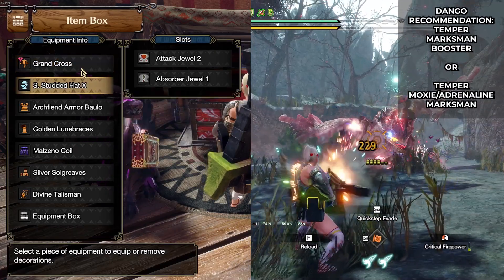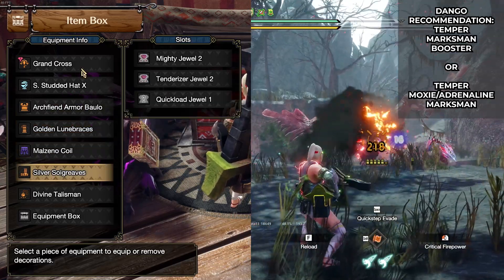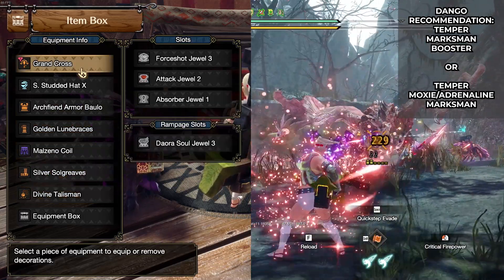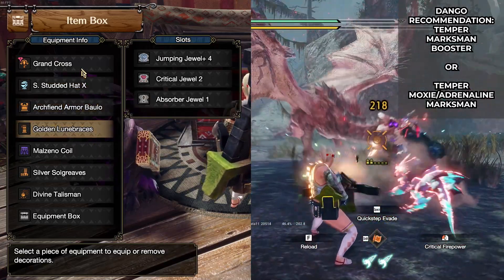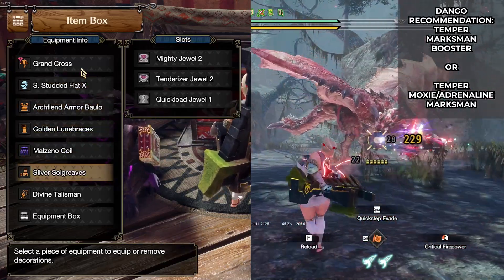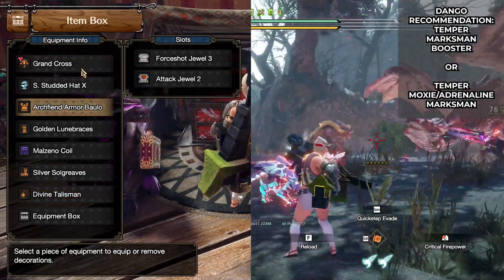If I were to roll skills in these armor pieces, I'd go for more attack or peak performance. Don't forget the gun should not be using a silencer or a long barrel. The damage is pretty okay, but what I love most about this is the consistency. If you are true with your aim, I recommend you guys to try it.